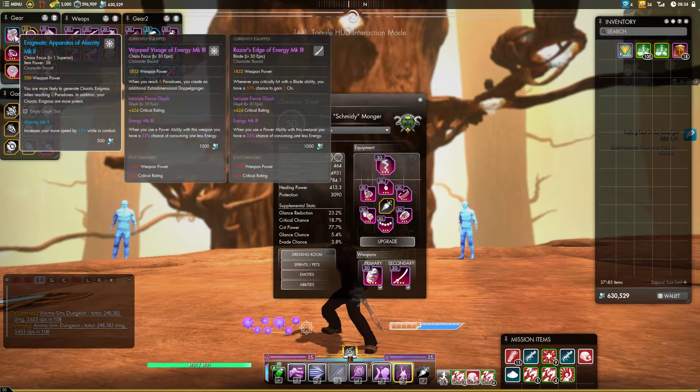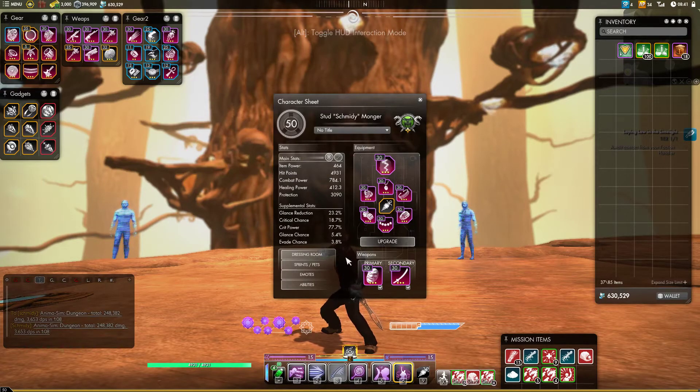The Enigmatic Apparatus is a nice honorable mention. I feel like it's best served on the tank, but if you plan on buffing your party with the Enigmas, this makes it so that you get Enigmas much more often and they are more powerful. So that'll make it so that you can buff your party, whether that be the tank with the defensive ones, or the DPS with the one offensive Enigma, which is Crit Power — making you a buffer in the party.